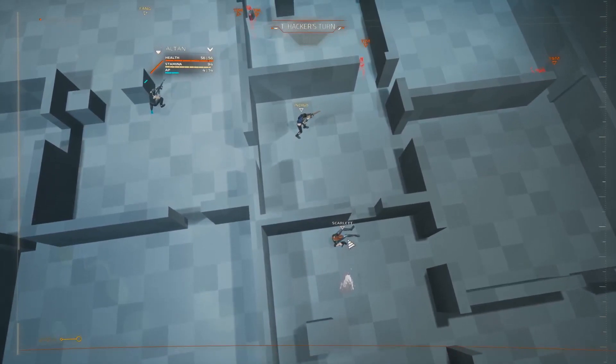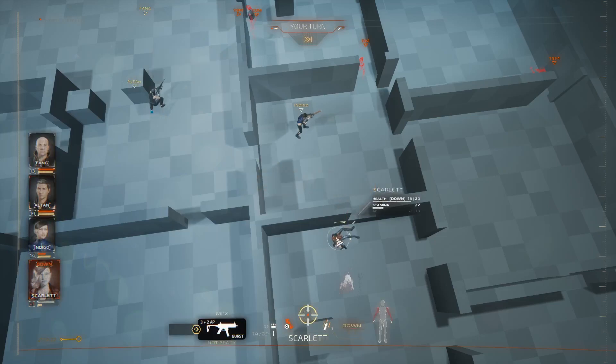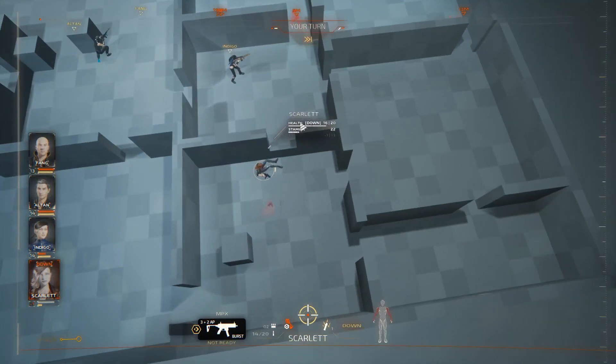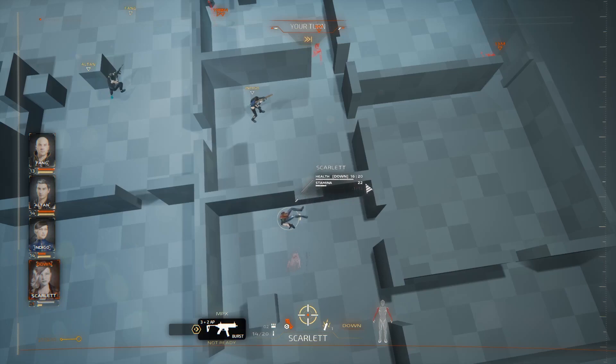Our characters do go down before they die. She can be healed, but she's going to be bleeding now, so I only have a couple of turns to save her. She just bled four — she's 16 out of 20. In four more turns she'll be dead. She regenerates AP super slowly because she has super low stamina from getting shot.